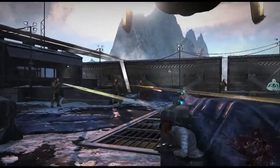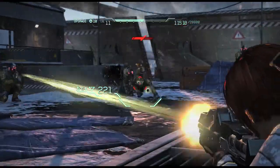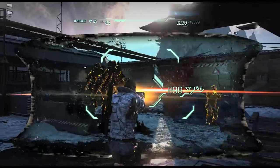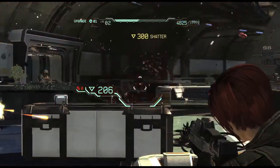One of my favorite aspects of playing Fuse is pulling off Fuse weapon combos. There are almost 60 different combos in the game that you can achieve by working together as a team. Here's an example of a simple combo.